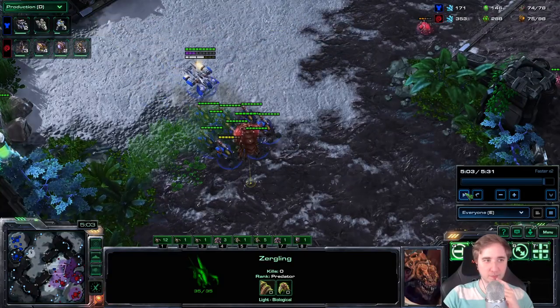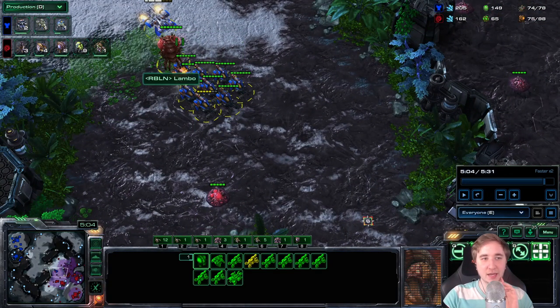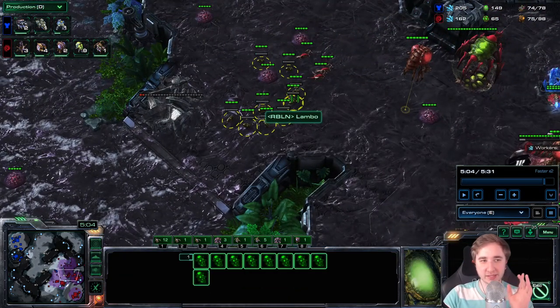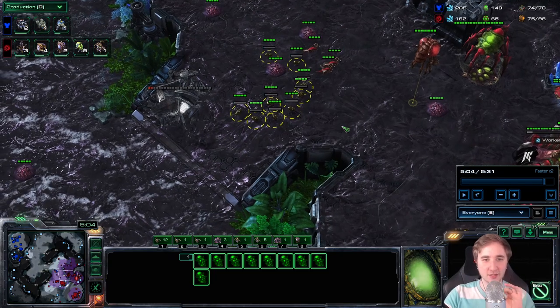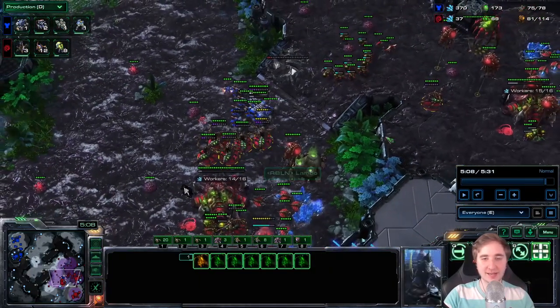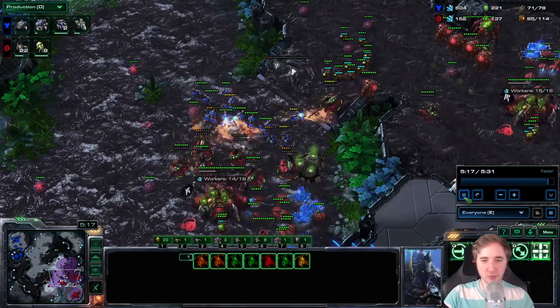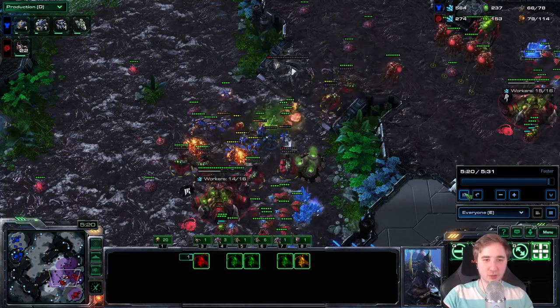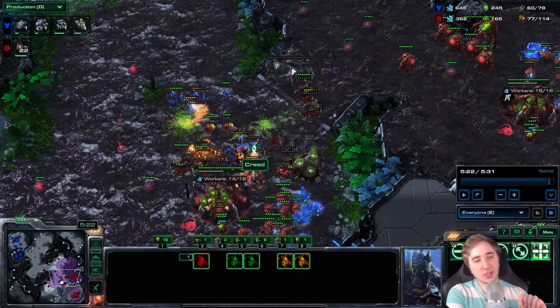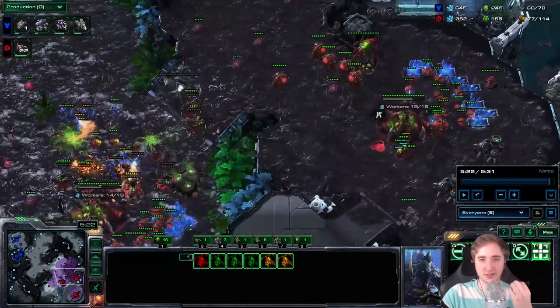Now I see the Hellions grouping up. I also have 3 Spore Crawlers just in case it's a Battlecruiser or Liberator. I didn't blind counter at all. Now that I see the Medivac show up at the front with the Hellions, I'm morphing Banelings — this is the main point. Put all your Zerglings that you have already into Banelings and make one extra round of Zerglings. The moment this happens you can see me immediately firing up the Zerglings and standing our ground with the queens. Focus fire the Medivac if it comes forward. You can lose a bunch of queens against this — it's a relatively committed build.